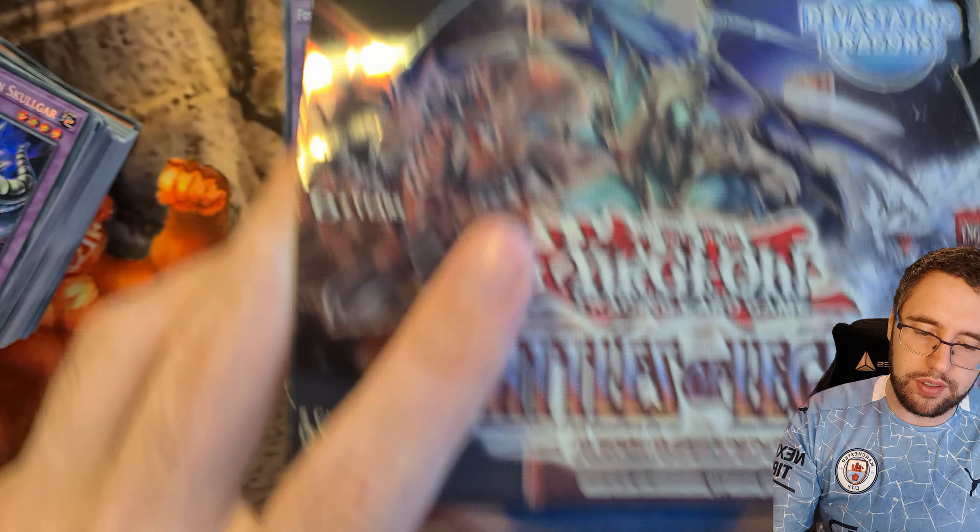Second last pack. Junk Anchor, Number Two, Number One, Mega Phantom Beast, and Number C92. Last pack — will we get that 10,000 Dragon? Probably not, but fingers crossed — it would be a sweet pull and would make for a great video. Mystical Beast, Ra's Disciple, Topological Zeroboros, Numeron Wall, and Fossil Dragon Skullgar — that is a pretty cool looking fossil dragon as well, looks epic.